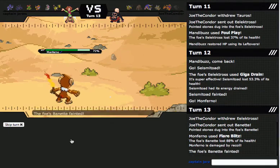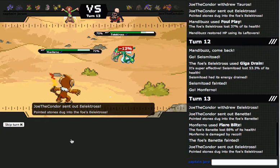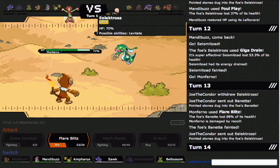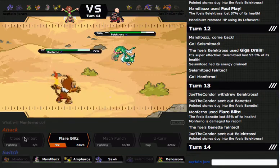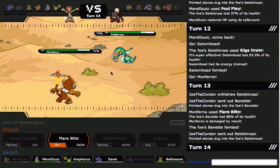Solid KO. Monferno only has like base 70-something attack, but it's kind of like the same concept as Infernape in OU, where Infernape only has like base 100-something attack and special attack, but it gets Close Combat and Flare Blitz, which are really powerful moves.